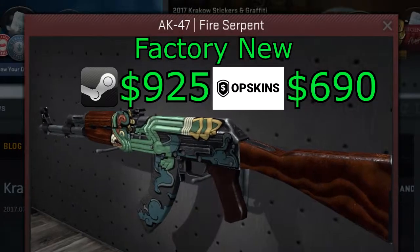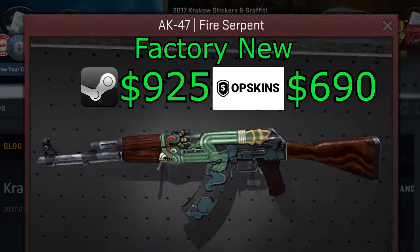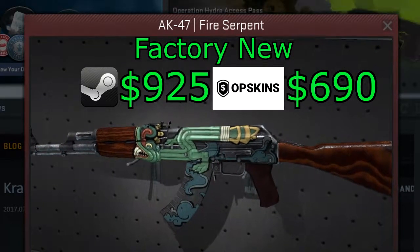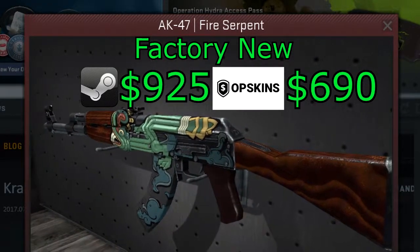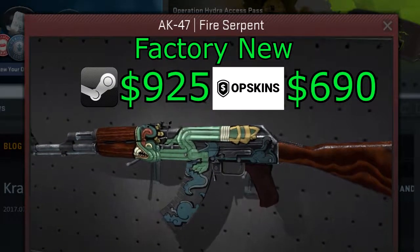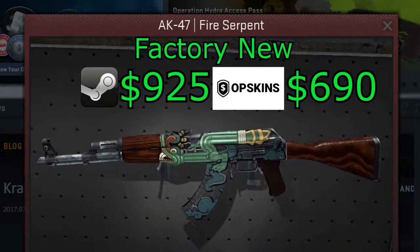At number one we have the legendary skin itself — the Fire Serpent, which came out in the Bravo case back in 2013. It has since been gaining popularity with its sick design, quickly becoming one of the classic AK skins and a must-have for a high tier loadout, reflected in its extremely high price. The AK Fire Serpent in Factory New sells on the market for 925 bucks, but you can also get it on OP Skins for around 690 bucks.